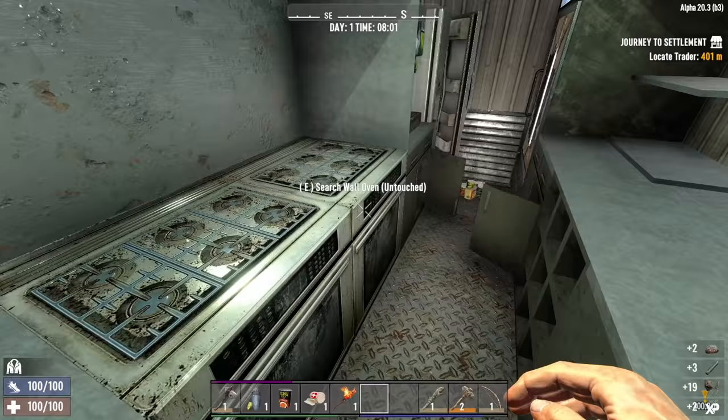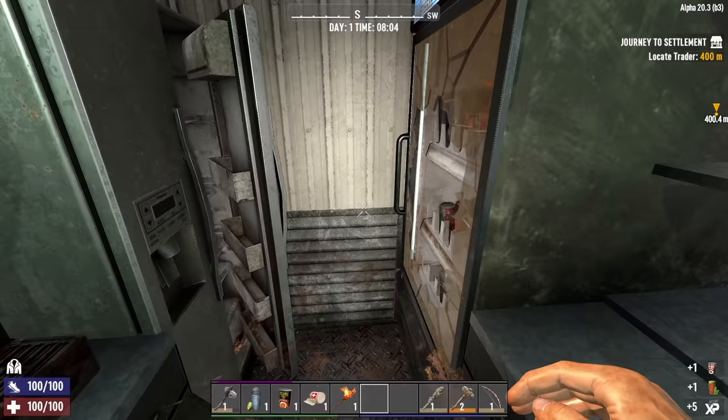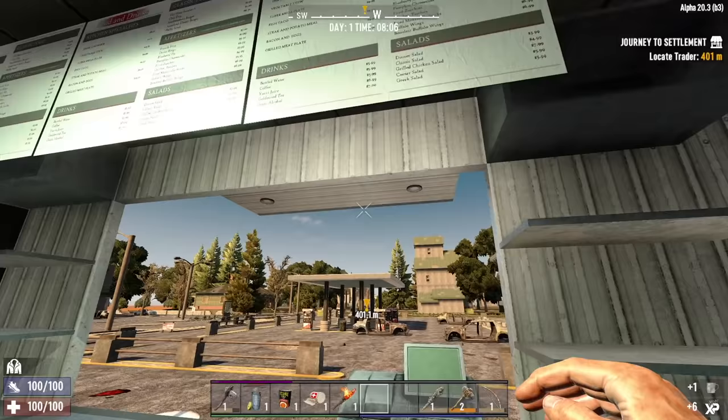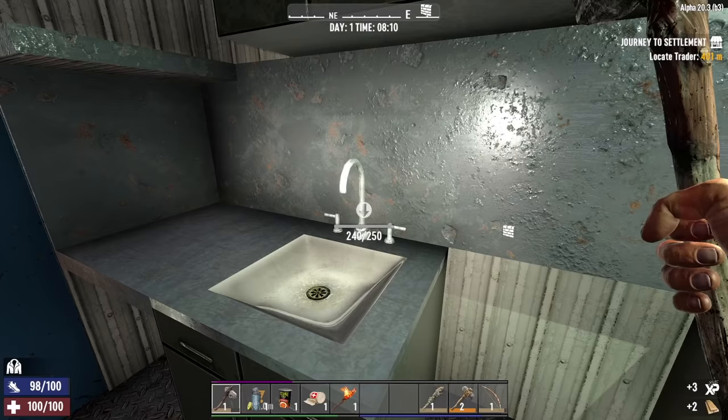Rotten flesh, more rotten flesh, a red tea. What do we got in here? Ravioli. How am I going to make tacos with ravioli? Some blackstrap coffee, and that is it. I want to wait till we get a wrench so we can take these apart, but we can go ahead and knock this shit out here.